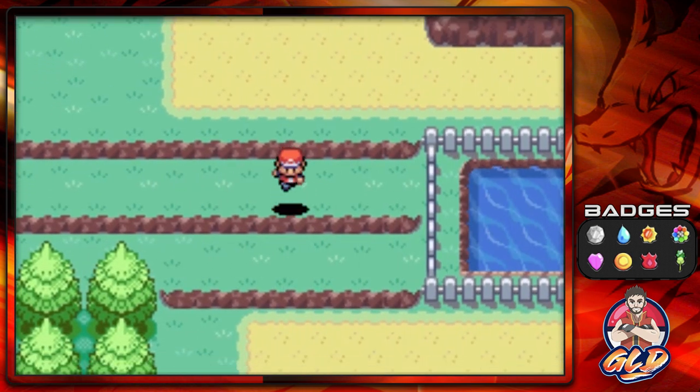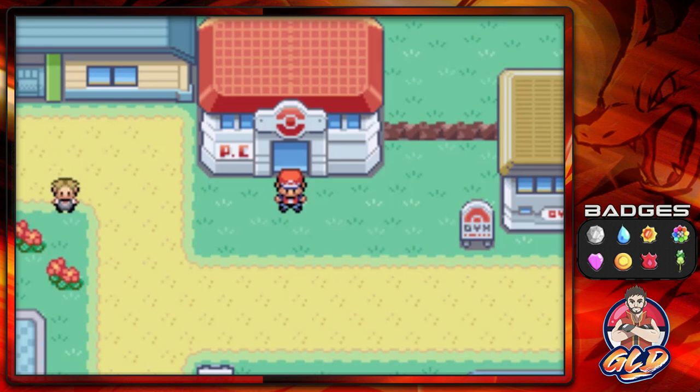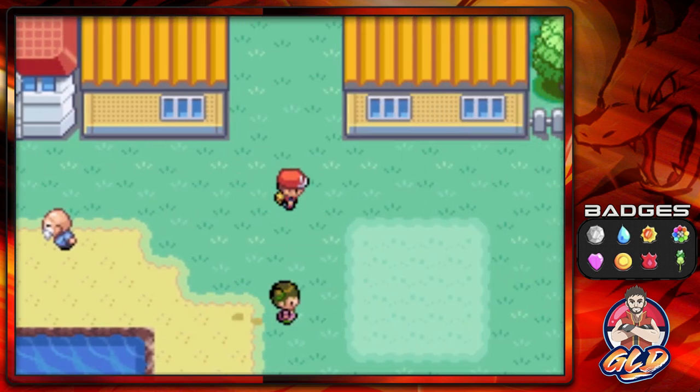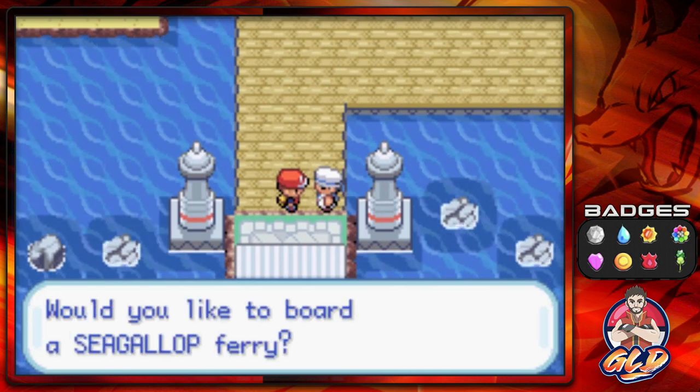We've got one more episode, guys. I was thinking of bringing the majority of my Johto Pokémon into this walkthrough for the final Elite Four battles, but there's a problem — I'm only about 20 episodes into Pokémon Emerald and nowhere near getting Pokémon like Flaaffy or Chikorita. So I've decided that in the next episode we're just going to go with our regular team. I know I've been hyping something different for the league, but I'm not going to wait until the very end of Emerald.